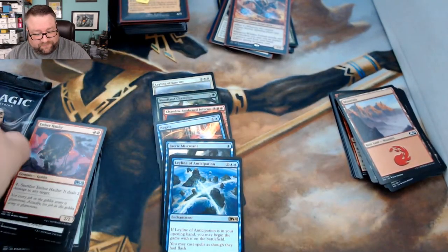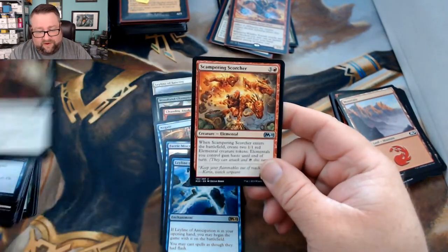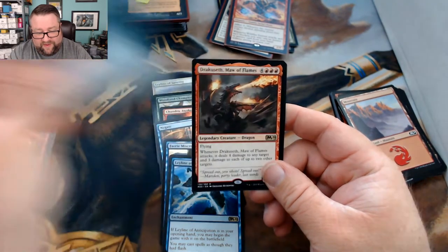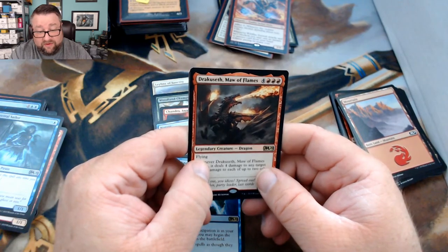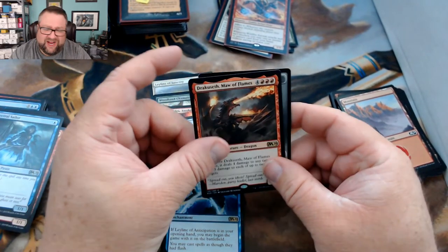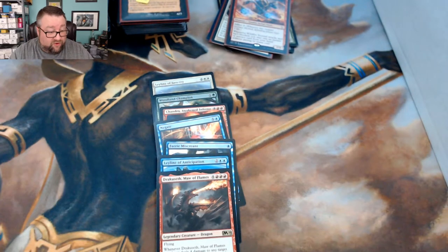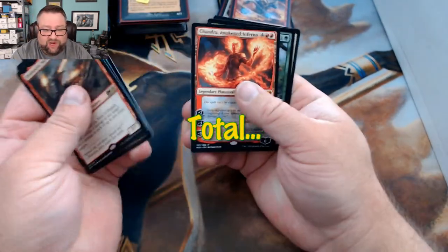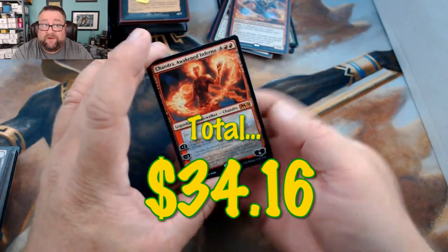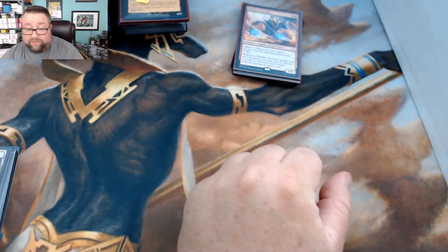Foil in every pack so far for Golden! Last pack: Disfigure, Scampering Scorcher, Spectral Sailor, and Dracoseth, Maw of Flames — in limited, if you don't have a kill spell in hand when that hits the board, your game is likely over. Congratulations, Golden — Chandra is the most expensive card in the set right now, so that's a definite winner. Thank you very much for being a patron.